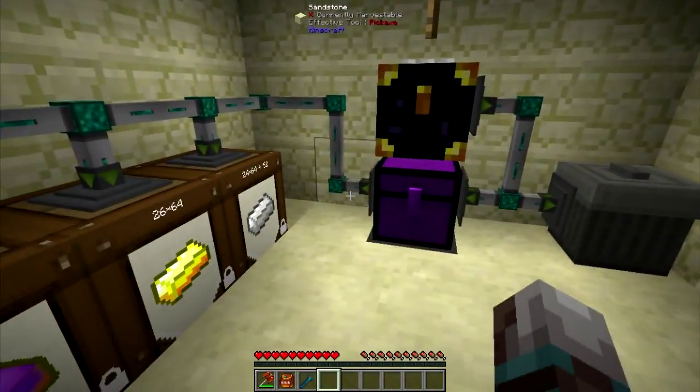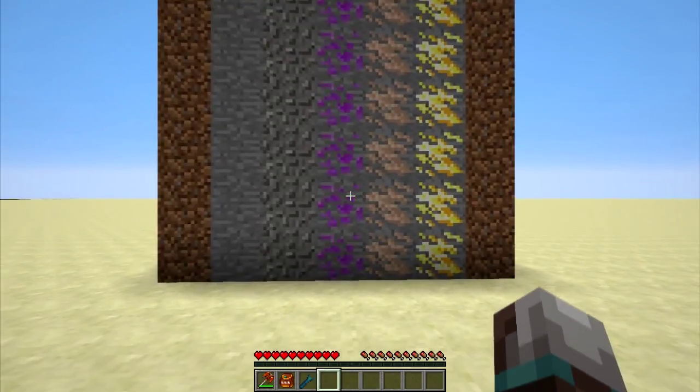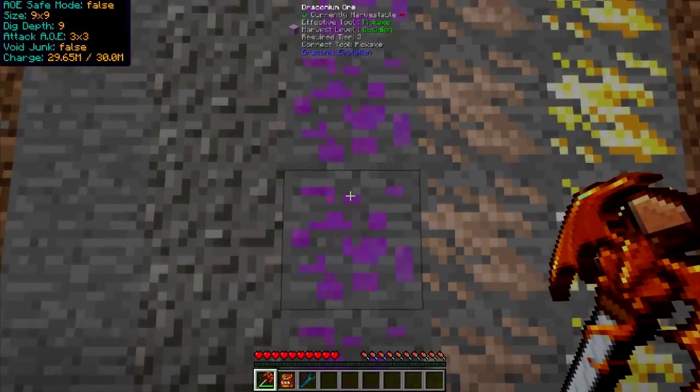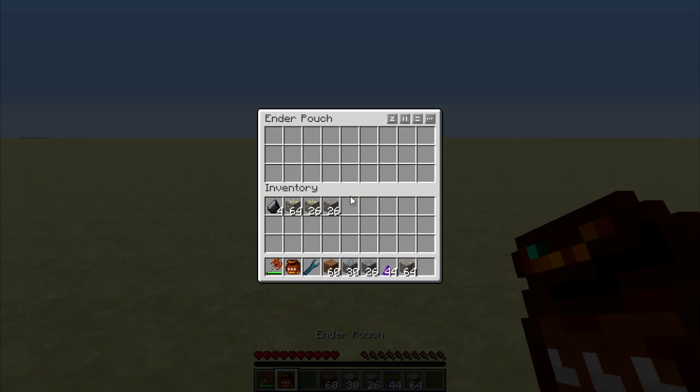So that's the real basic setup, and just to show you how well it works, I have a totally legit, not hacked in at all block of everything — well, just various minables. You can see there it's kind of filling up my inventory, but I can just dump it all into the ender pouch.